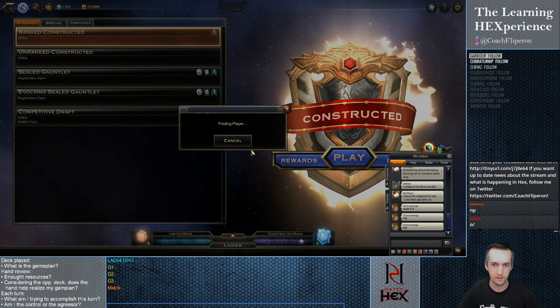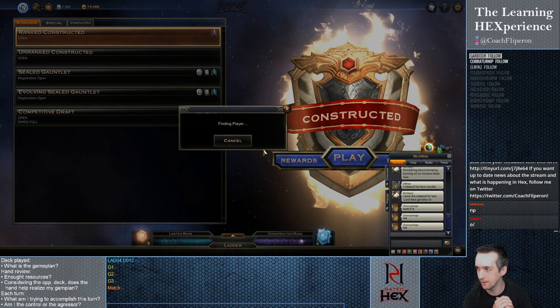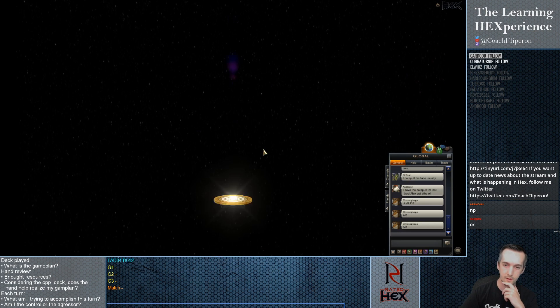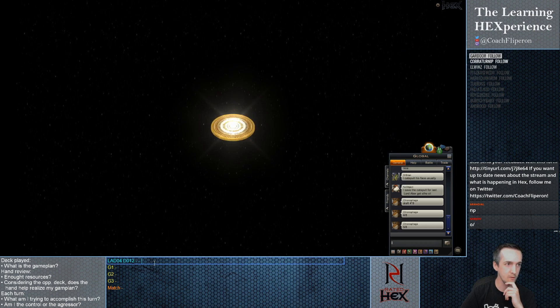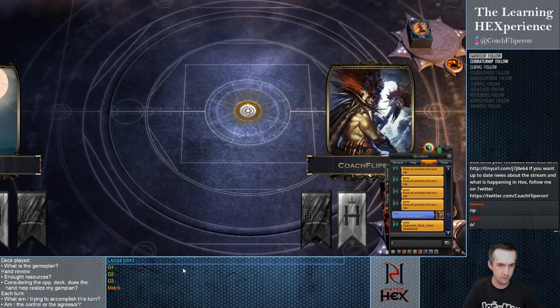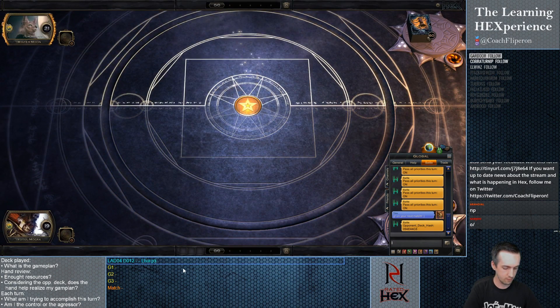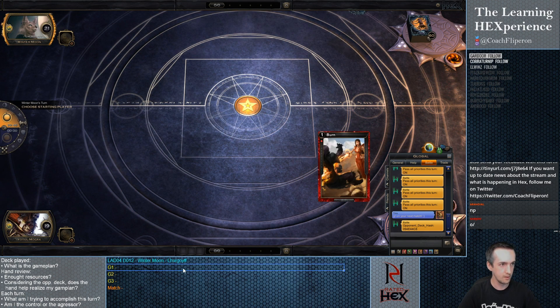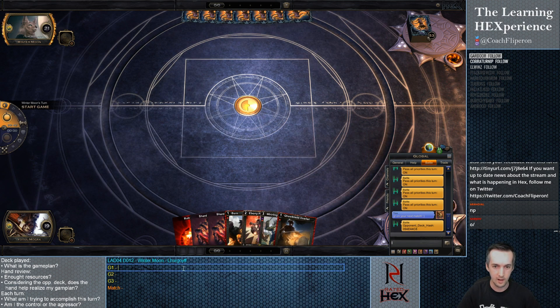Let's just play a game. Not that I really aim at fighting a lot of Util, but that works. So here we're facing LH Goryph, which is playing Wintermoon. As we've seen, Wintermoon can be a lot of things, so I'm not sure how things will line up, but have fun.